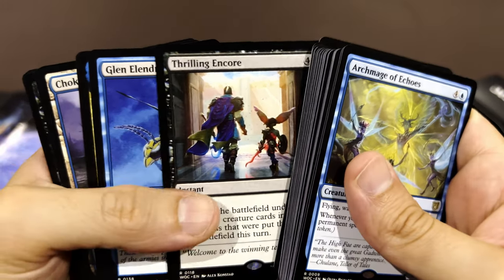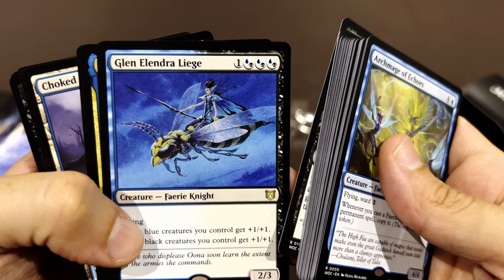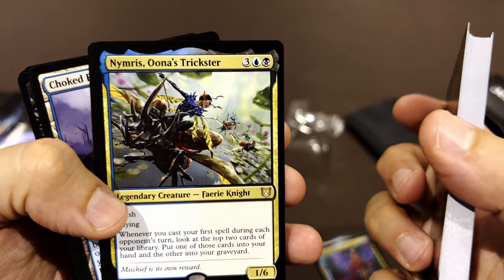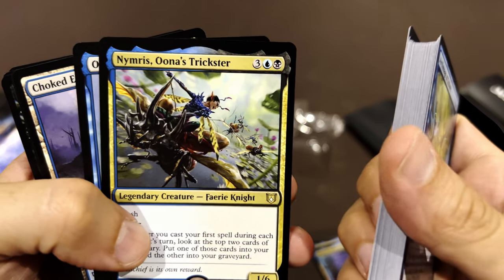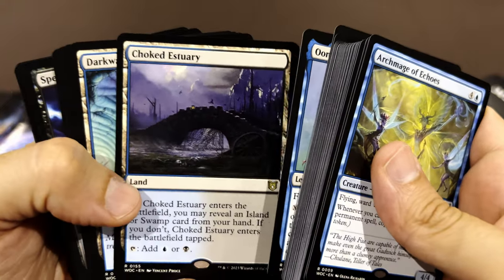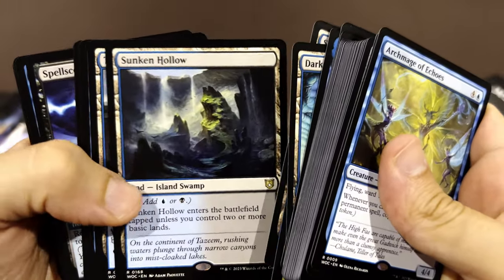Puppeteer Clique — so the fairies are controlling things. Rankle, Master of Pranks. Tegwyll in the Core. Glen Elendra Liege. Faerie Knight. Nymris. Oona's Trickster. And Oona, Queen of the Fey — Oona is someone famous in Magic lore.